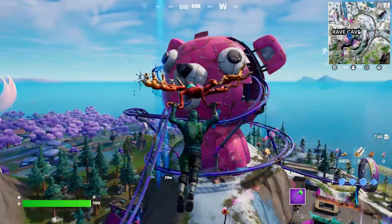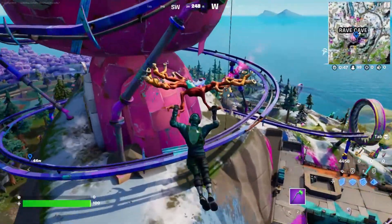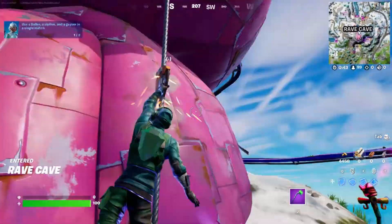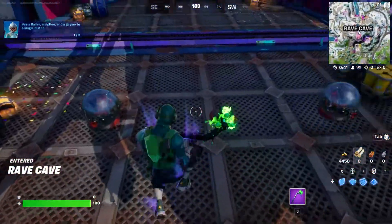Alright, week 5 weekly quest. You grab a zipline, a baller, and a geyser in the same match. Your zipline's right here — it goes right up to the ballers.